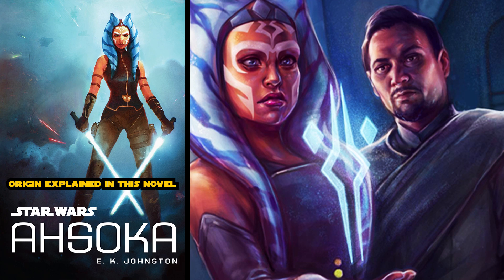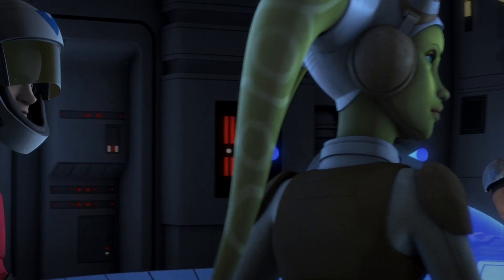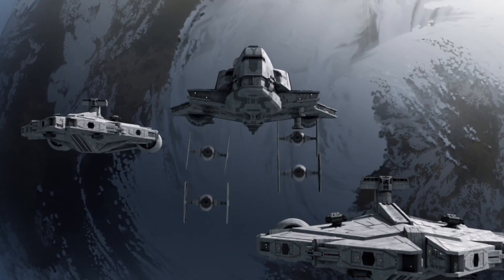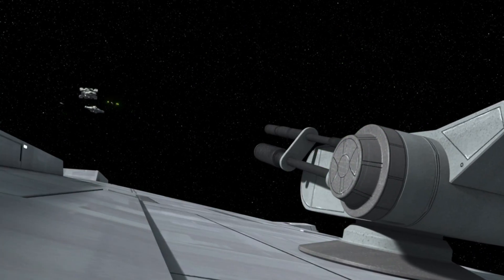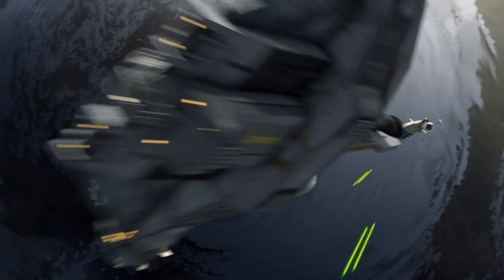Under the leadership of Bail Organa and Ahsoka Tano, Phoenix Cell was one of the most notable of these groups, who often worked directly with Clone Wars veterans Rex and Ahsoka. The cell was trying to break an imperial blockade on the planet Ibar, after getting reports that the Empire was attempting to starve the unruly population. The first attempt to deliver supplies was repelled, resulting in the loss of a CR90.